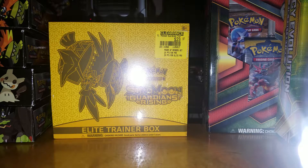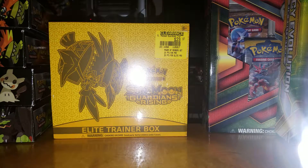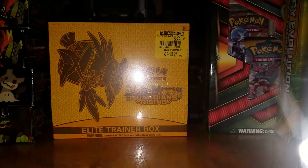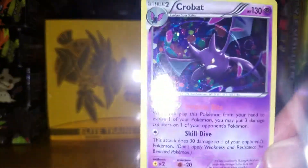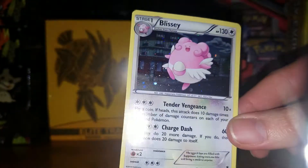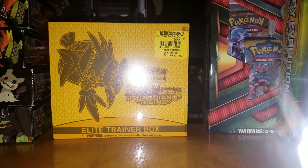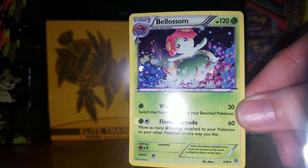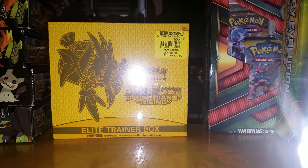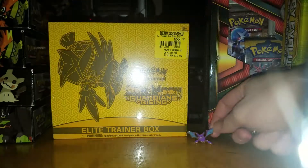How do I get this card out? Okay, so here's the Steelix EX. Then we've got Politoed, we've got Crobat — I do like Crobat — we have Blissey, we have Slowking, and the somewhat confusing holographic uncommon Blossom. Then we have the Crobat pin. That's a cool pin. I do like Crobat, so that's cool.